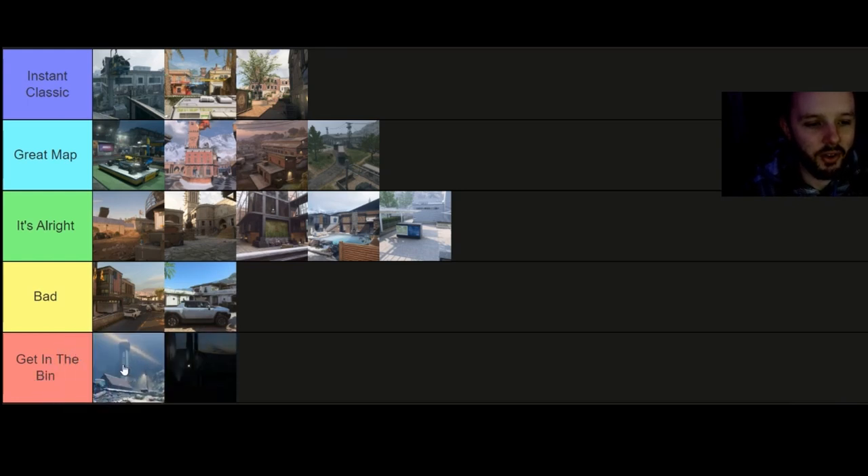Moving on to Peleos Lighthouse — and I think I speak for the entire CoD community: it goes right there with Black Gold, in Get in the Bin. It's not just because it's at night time — Crown Raceway is a night map and that's in Great Map. It's a very big map where 99% of the action takes place in one building. If five percent of the map is where 99% of the action happens, you don't need the extra 95% of the map. It really does just suck as a map, and it's a shame because it could be better.